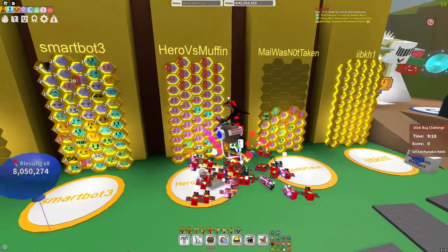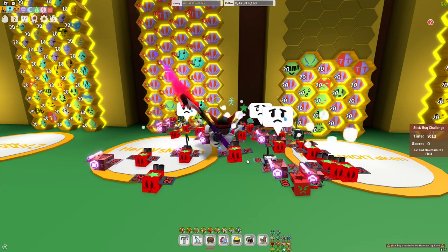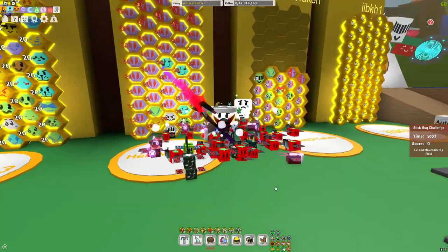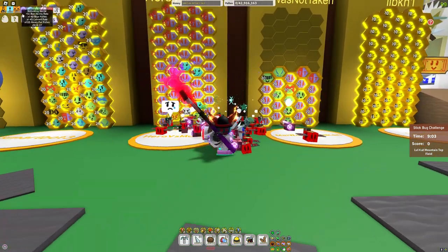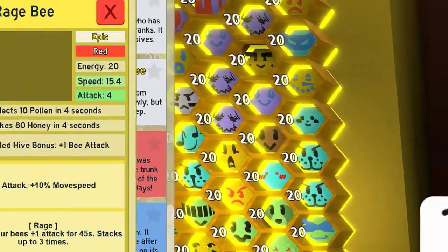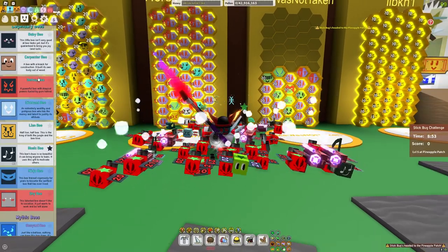As you can see at the top of the hive, I have precise bees. That is so that I can get precision and super quick chance, so I will be doing so much more damage than I would without it. And then I also have Brave and Rage, which are for their gifted hive bonuses — Brave has plus 1 bee attack and Rage has plus 1 bee attack, so both of those together give an extra 2 bee attack.